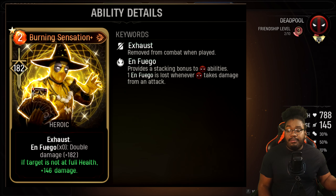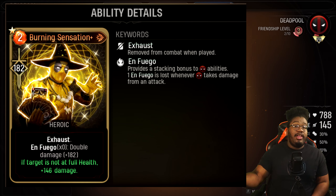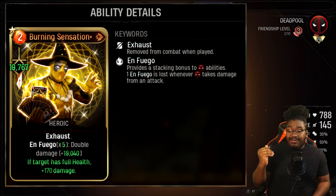Now we have this Midnight Suns card called Burning Sensation. This is probably one of the highest single target damage cards in the game. I've gotten up to 20,000 damage with this one card, which is pretty insane. This can really burst down anything in the game when it comes to being on Ultimate 3 difficulty — pretty easy mode.